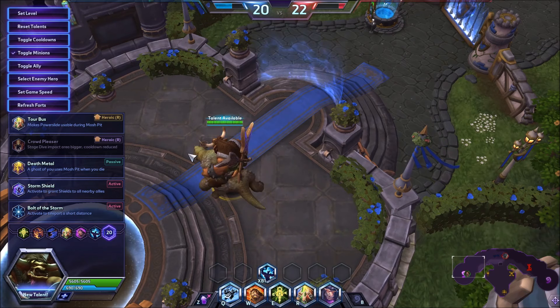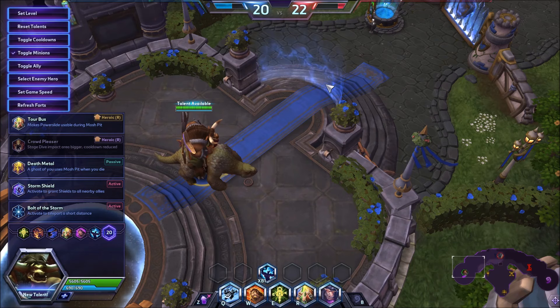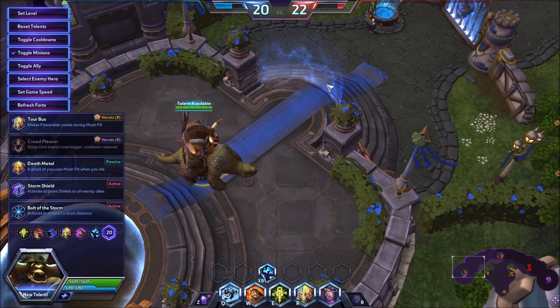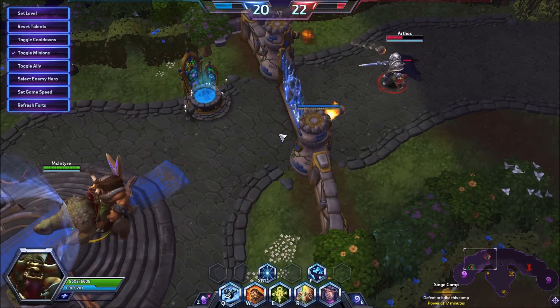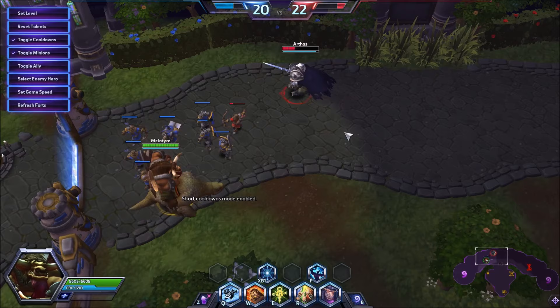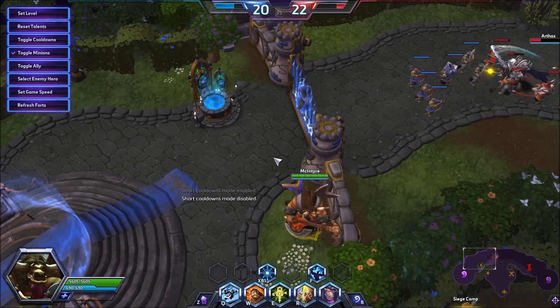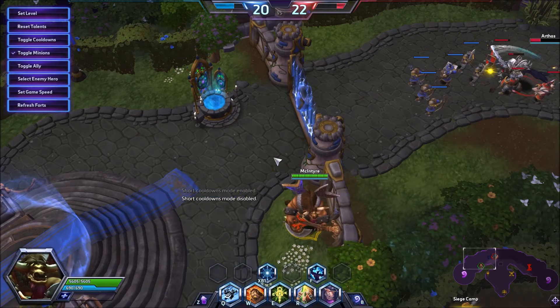Storm Shield is hardly seen - it's just not what ETC wants to be doing. He's a proactive aggressive tank, not a defensive one like Johanna. Tour Bus is cool as it increases Mosh Pit duration - you'll ult and then when the back line comes up you'll slide into them. But I really like Bolt because it allows you to Bolt-Slide-Mosh. You can be on mount, see the other team grouping up, and just Bolt-Mosh - it's really hard for people to react to that quickness, and it gives ETC another form of escape.